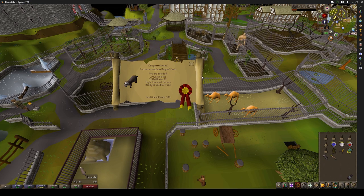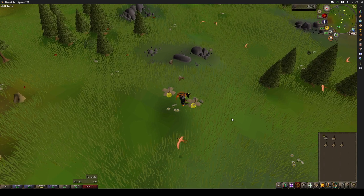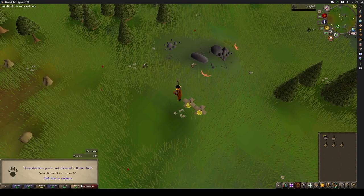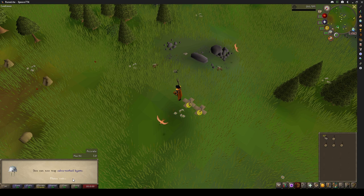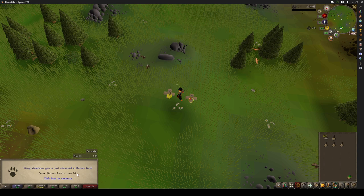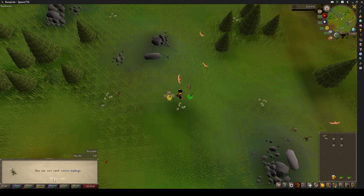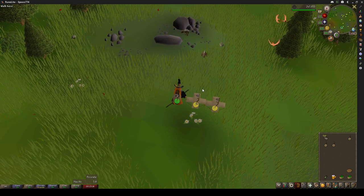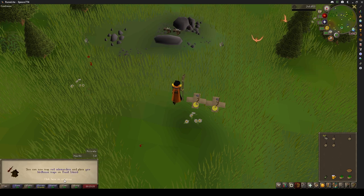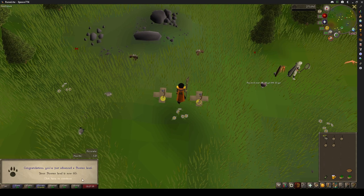Now we're back at the Varrock Zoo to complete Hunter's Peak. Now it's time to hunt some Chinchompas. That's 54 hunter, 55 hunter, 56, 57, 58, and 59 hunter — one level for four boxes. Now that's us all the way up to 60 hunter, so we can get four boxes and a huge XP boost.